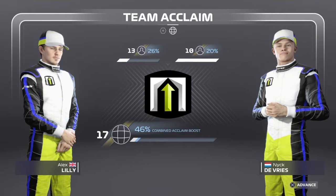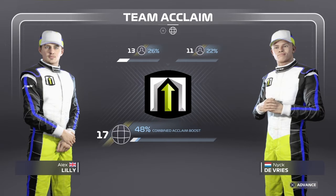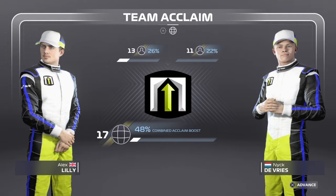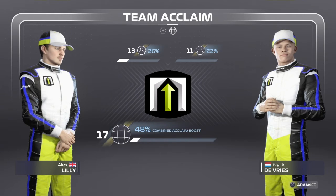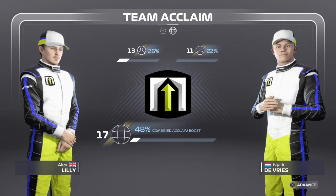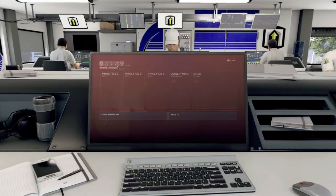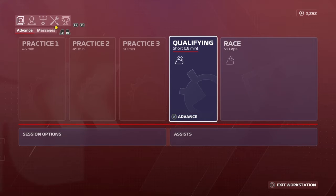After FP3, resource points stand at 593 for me and around 200 from Nick DeVries — nearly 800 combined, and 2,252 total for the team. That's a healthy amount for more upgrades. I'm at acclaim level 26% and Nick is at 22%, giving us 48% combined. Ideally I'd want to be around level 15 by the end of the season, and the team hopefully at level 20.